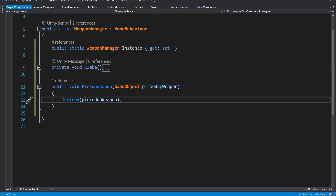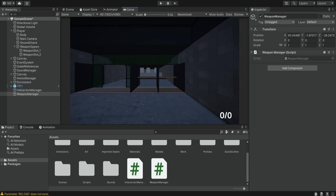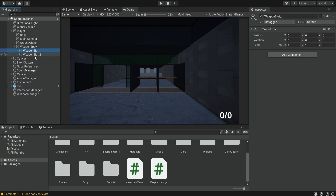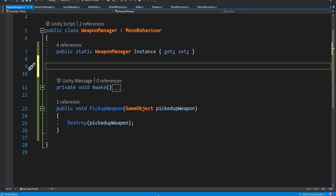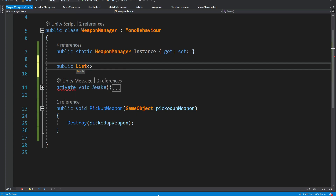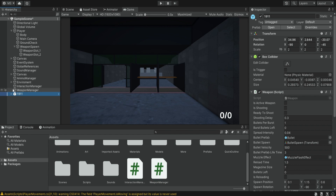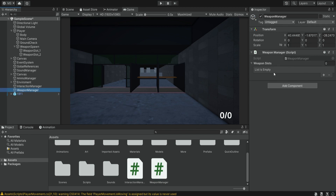Of course we don't want to destroy the weapon — we want to change its position inside our hierarchy. Instead of the weapon laying inside the root or the environment, we want to move it and make it a child of one of the two slots. Inside the weapon manager we're going to have a public list of GameObjects for the two different weapon slots. We drag the first weapon slot and the second weapon slot into this list in the inspector.